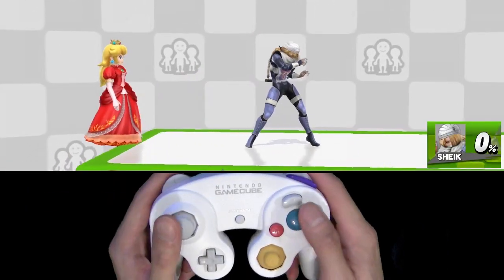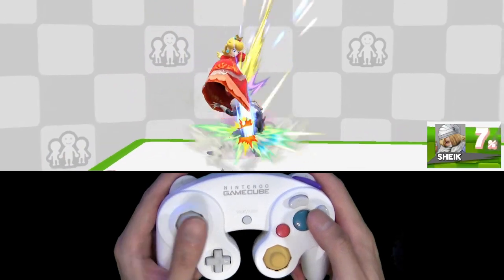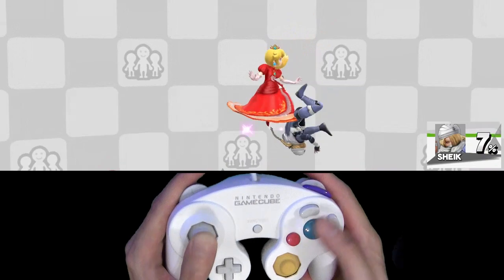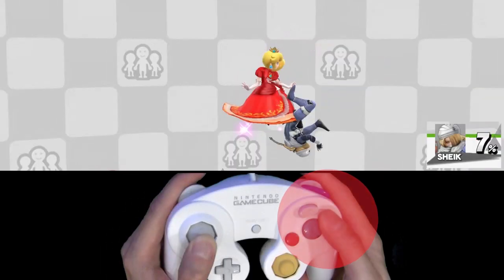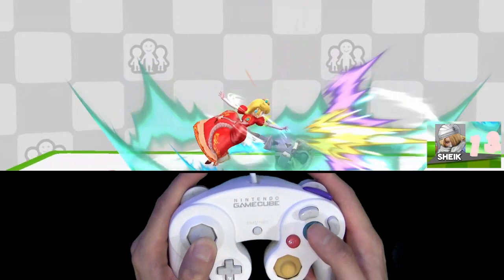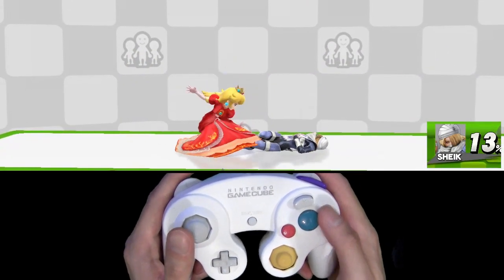From 0%, what you want to do is short hop down air, then follow them with your double jump into a footstool. Cancel your footstool momentum with a float, which you do by holding your jump button and hitting down. Follow where they fall, then drop down with a sour spot neutral air to lock them.